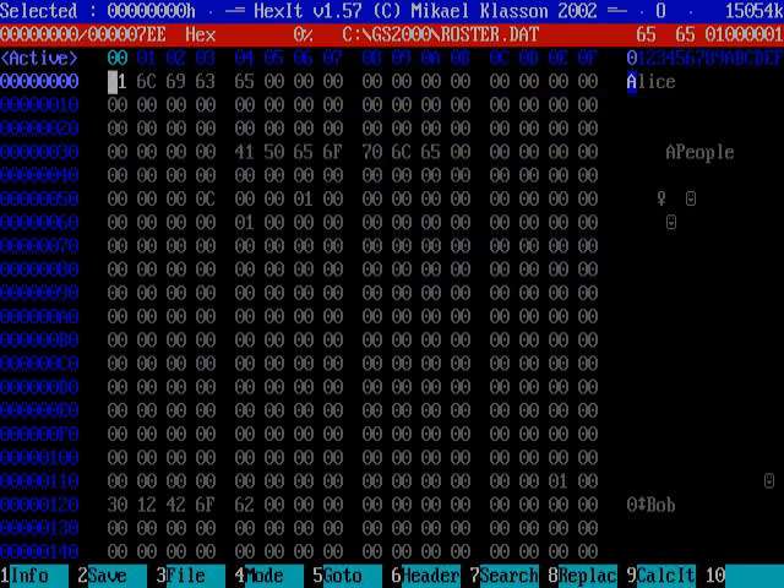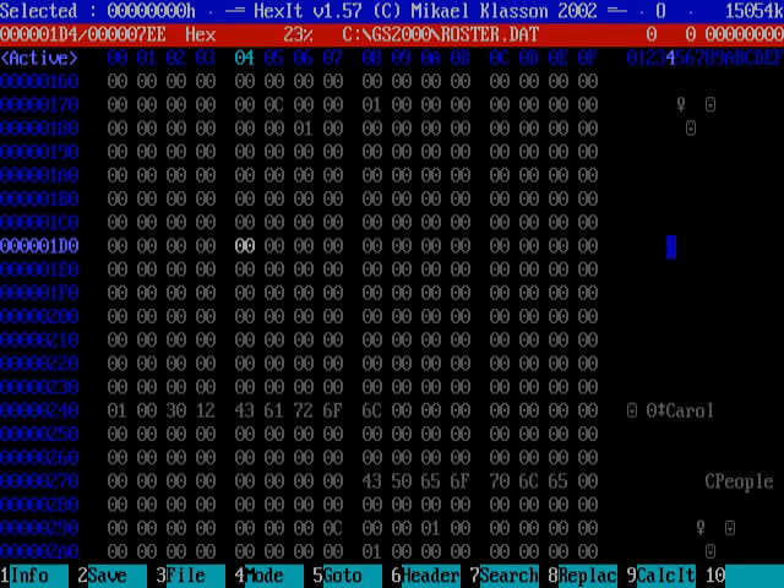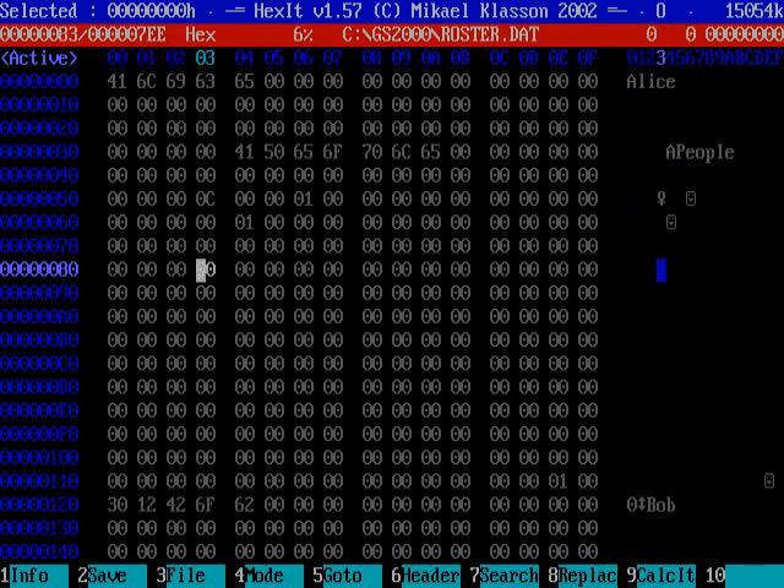What we're looking for here is actually just one byte. There are six people on the pilot roster in this game, and you need to find the correct byte for the person you want to change the rank of. If you see in the upper left, I'm on byte number 54 — that's 54 hexadecimal. Byte 54 hexadecimal is the byte that stores the rank of the first person in the pilot roster. I've named her Alice — I just did the Alice, Bob, Carol thing, named them alphabetically.